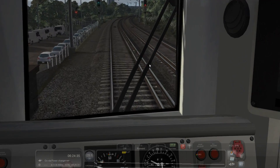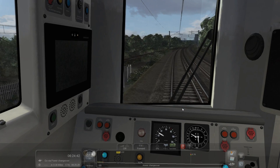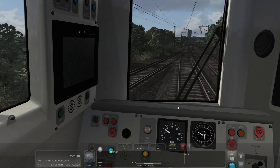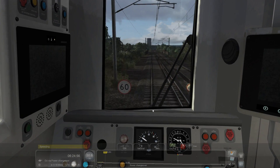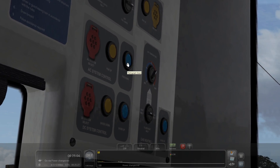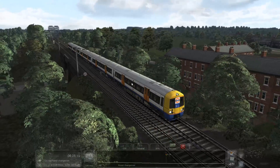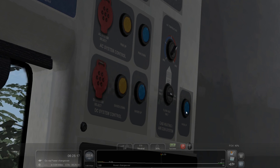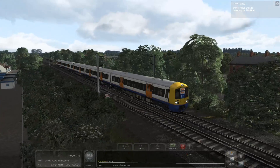Now, you can see the third rail — this is the area where we do the power change. I'm going to put it into neutral, then lower the pantograph. The pantograph has been lowered. And now, shoe down. There we go.